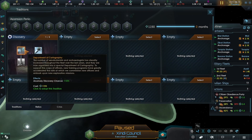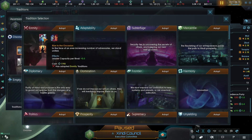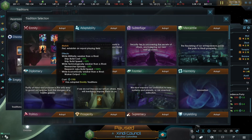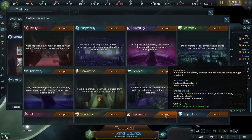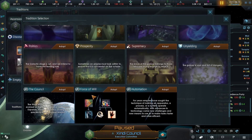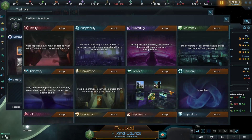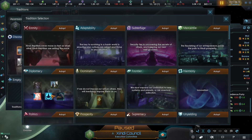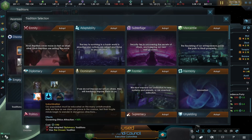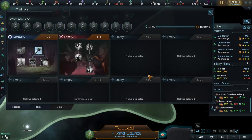I'm actually tempted to start a new tradition and say enmity growth per rivals - that would be right since we are neighboring them. Let's go for supremacy: starbase capacity, army damage, force of will, monthly unity. Automation - we don't need that. Domination, diplomacy, enmity - yeah, let's go for enmity. Just like that.